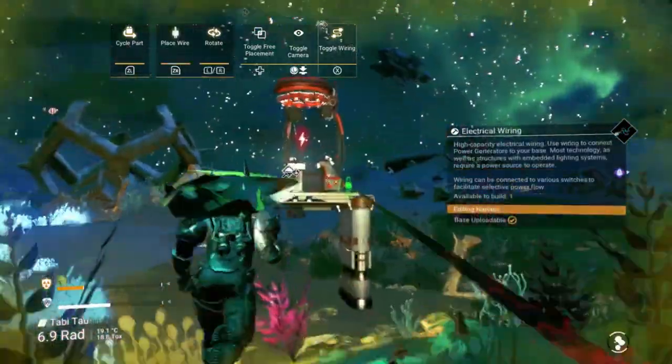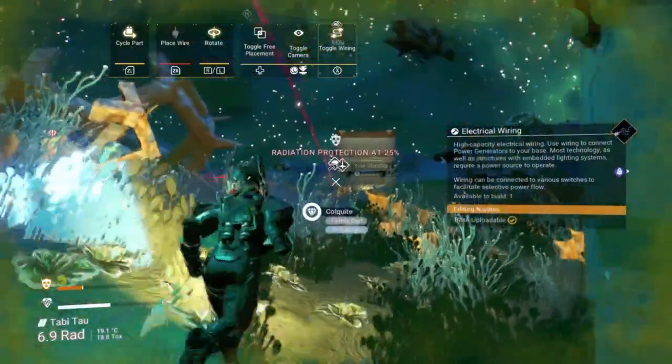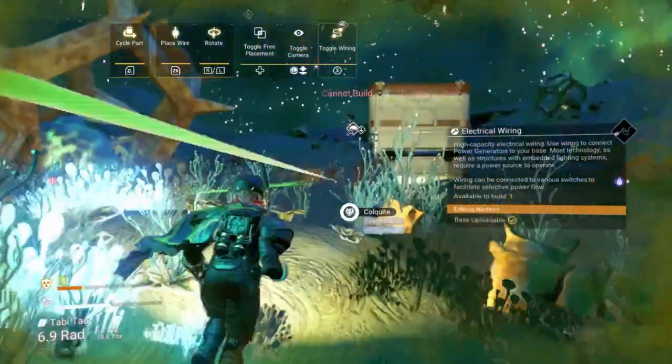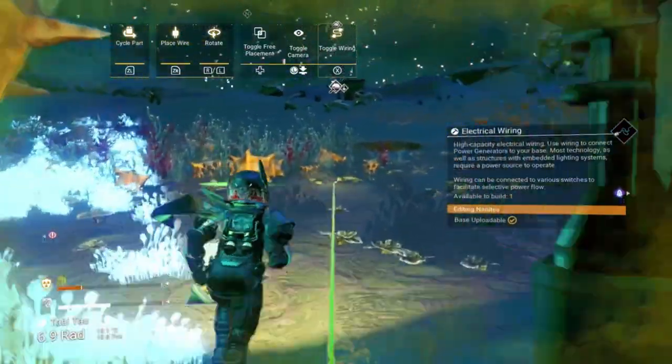Once that's finished, we can go back and supply them with power. You can do this however works for you. I'm just going to be taking power from the main building and running it to each teleporter in a long line. But you can add solar panels to each platform if that's easier.